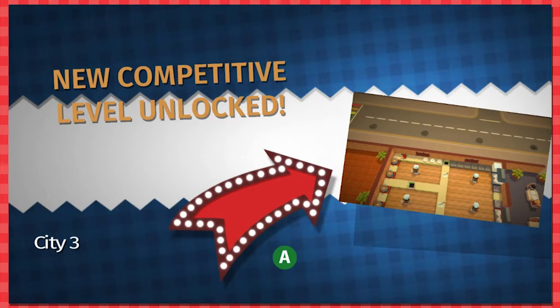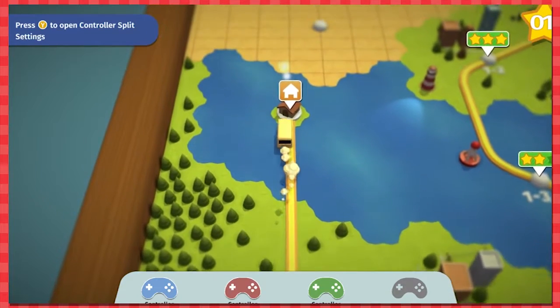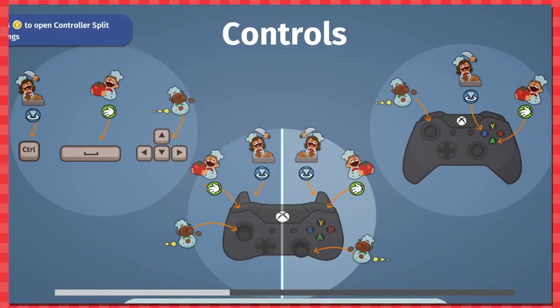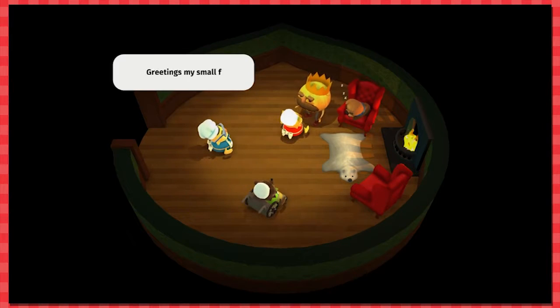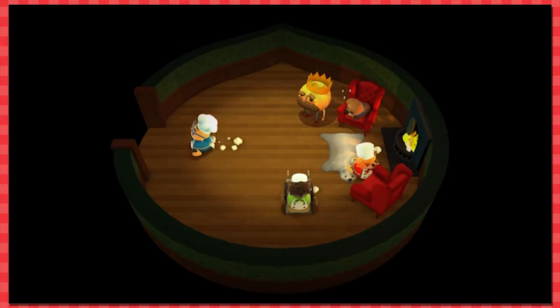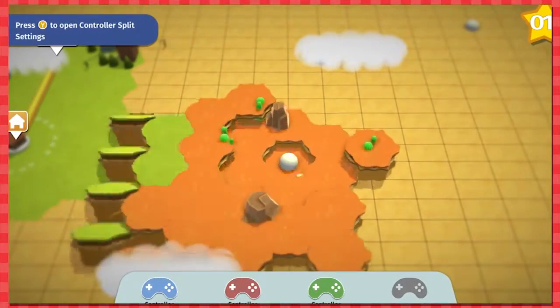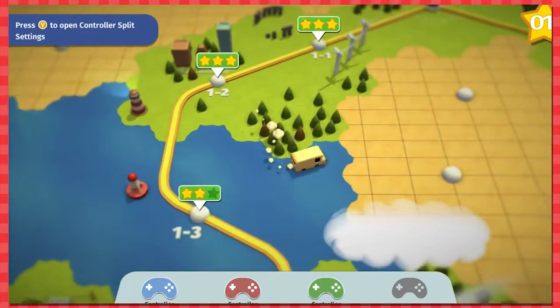We unlocked a new competitive level — yay! That one's nuts. We're going to our shack in the middle of the island. Onion cabin, let's do it! I forget to talk to old Billy Bob. Greetings, my stout friends. The year is now 1995 — it's been two years since we last met. You're progressing well on your quest but you need to work on your cooperation. Travel eastward where more kitchens await. Onward, my friends! Okay, heading east — flying through the water for some reason.